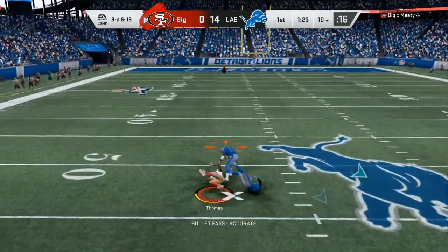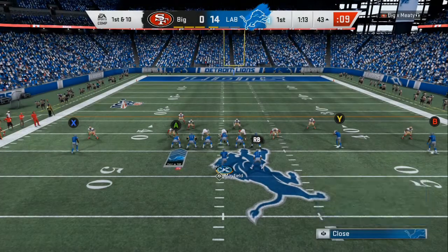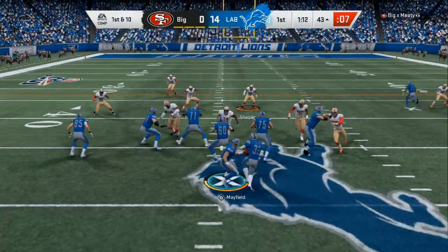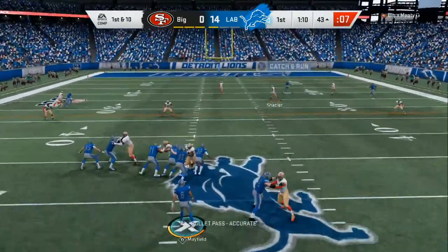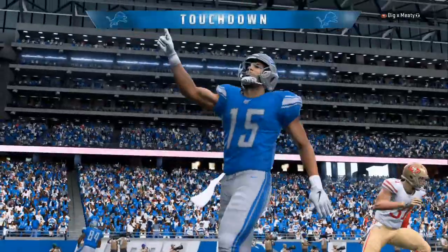He's going to throw it down into double coverage. In Madden 20 you can't get lucky, you can't get bailed out — you got to have skill and you got to know what you are doing. Right now he's giving me a cover three look, he's looking for underneath routes, and look at that — we got Golden Tate streaking down the field for a 30 yard touchdown.